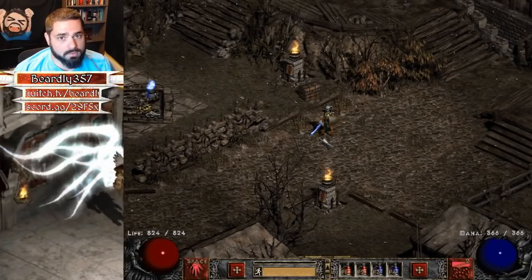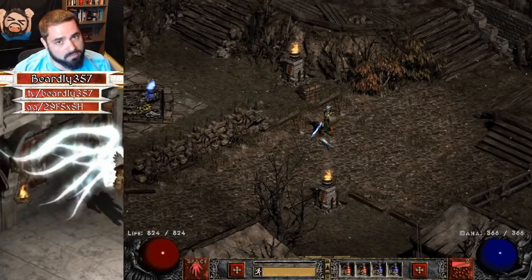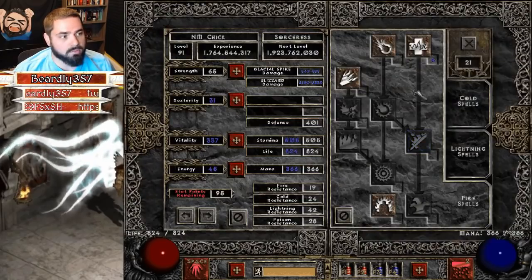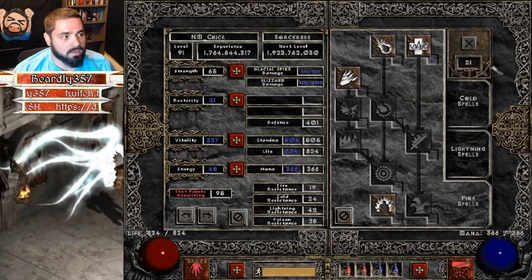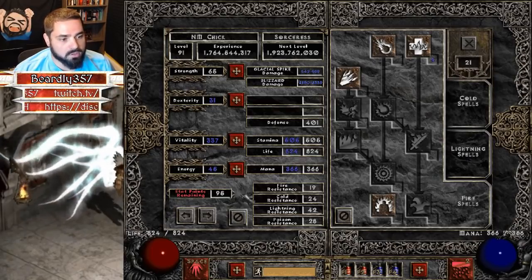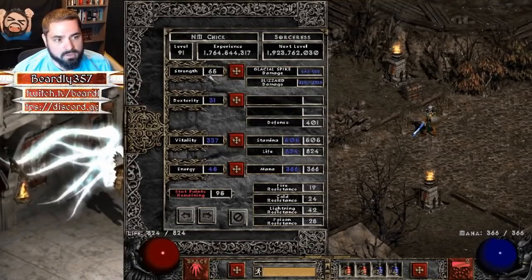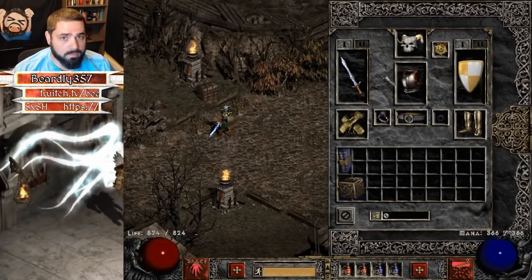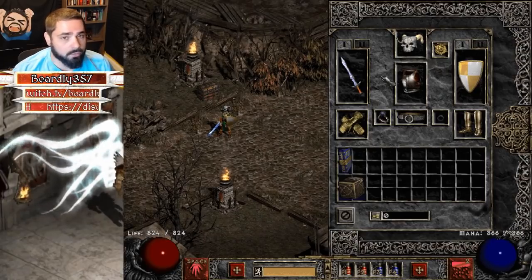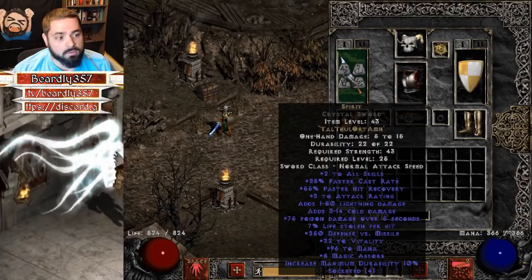All right, let's talk Sorceress. Doing Nihlathak on a sorceress at the beginning of the ladder is a little bit sketchy, but it's very doable. As always, we're simulating that this character is level 70 — she needs 21 skill points extra and 95 stat points remaining. For stat points: enough strength for gear, no dexterity, and everything into vitality. For gear, your goal for this build is to get to 63 FCR. An easy way to do that is with this build: Spirit sword. This one has 25 FCR on it — it might roll higher, and if it rolls higher you might not need some of these other items.